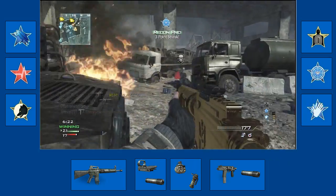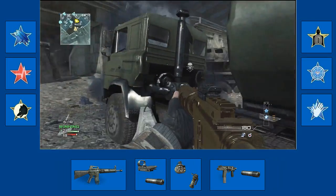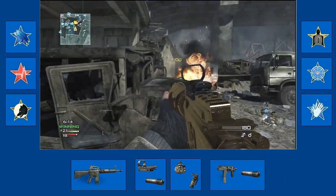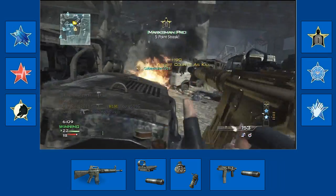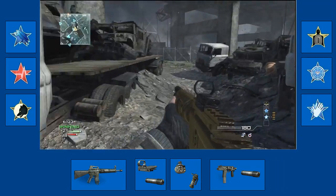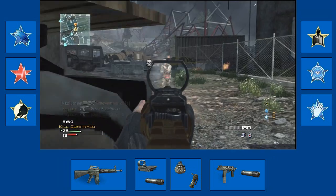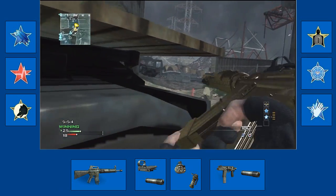So first things first, I have a new layout on this video if you didn't notice. The thing on the left — the three things — are my perks that I use on my class in general: scavenger, hardline, stalker. And the bottom is the actual guns, attachments, lethal, tactical, and secondary. Going from bottom to top is my specialist killstreaks: sleight of hand, recon, and then marksman. You can tell in the video as they match up.